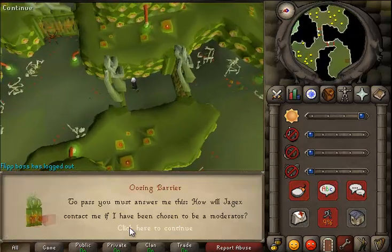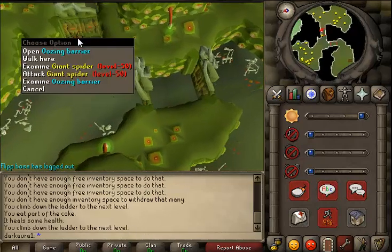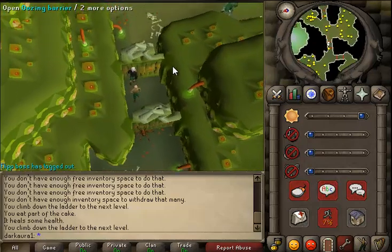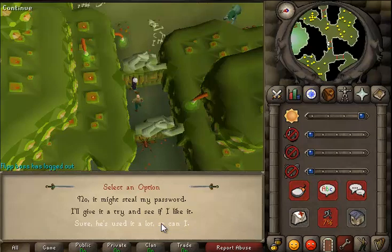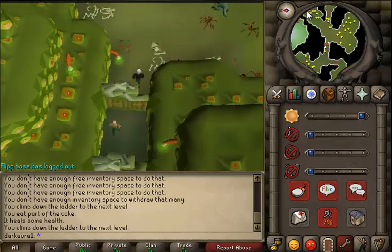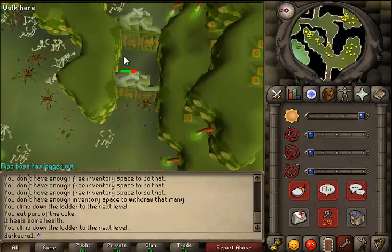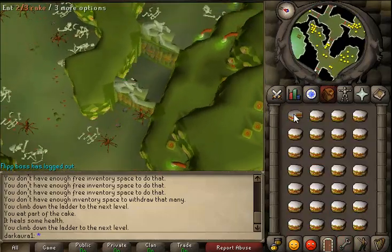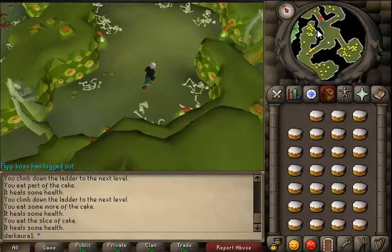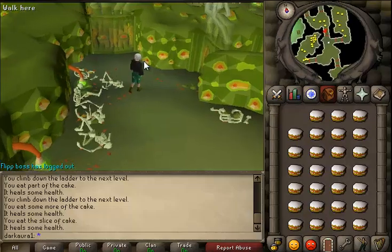Now you want to run through here. Then you go over here — watch out for the giant spiders, I believe they can hit someone decent. And this guy is just waiting there. I believe you run over here. He just hit a seven on me, so watch out for that. Eat back to full.